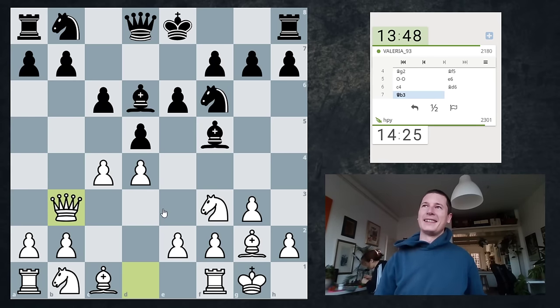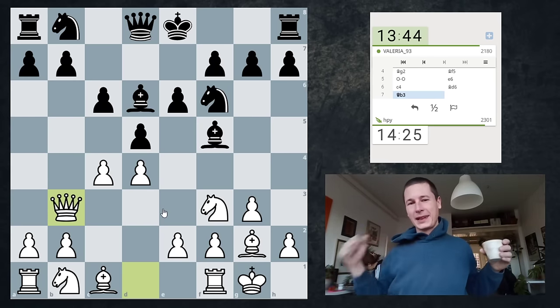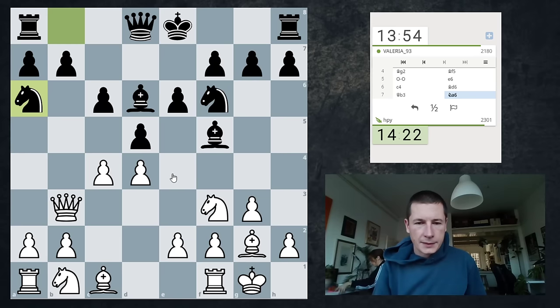And if you saw my video of trying to not play the London system in the new year, you'll have a good idea. So Qb7, Nb4, c5, Nc2, Qc6. I could also just go Qb7, Nb4, followed by Nga3. Doesn't that just win a pawn?